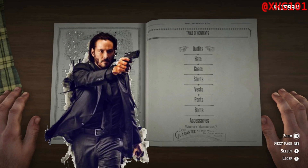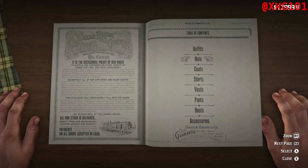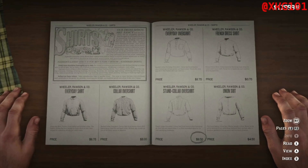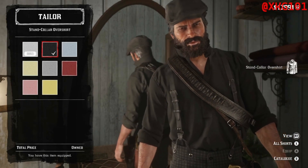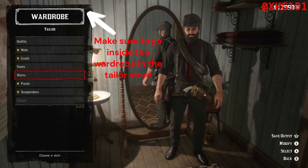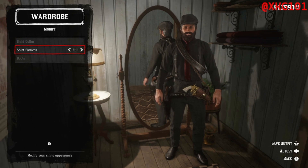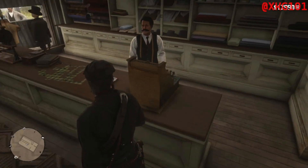I'm going to do the full John Wick black classic outfit. You don't need any hats. So first I'll show you the shirt — it is the stand collar over shirt, and you want the black version of it. Just buy that. When you're in the wardrobe inside of the store, make sure the shirt is modified by pressing X for me, and you want the shirt to be full like that. Then we go back to the buying section of the book.